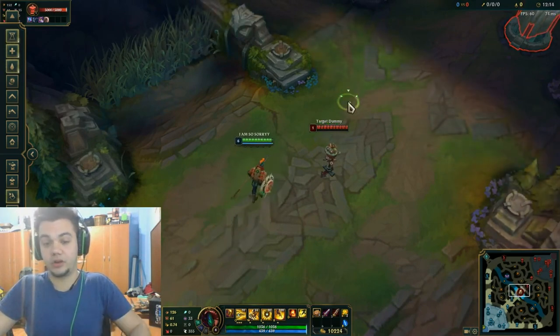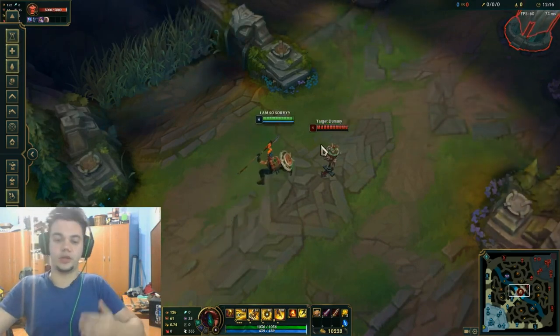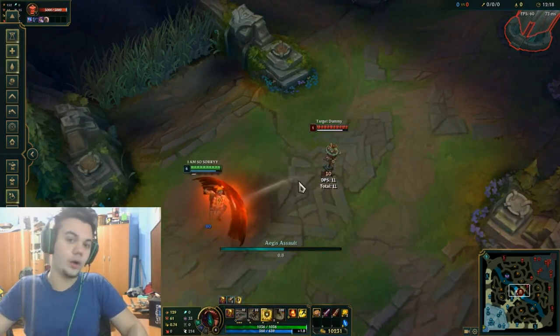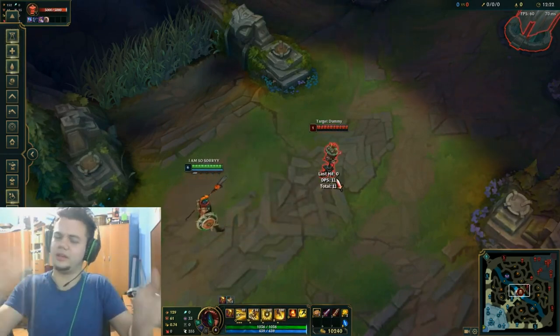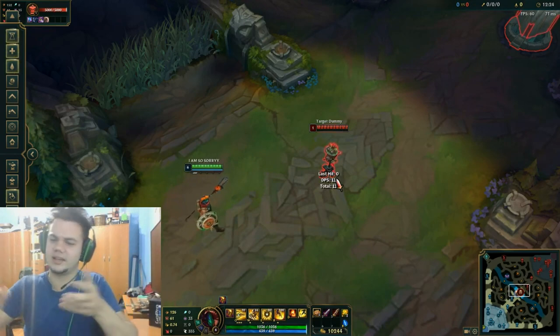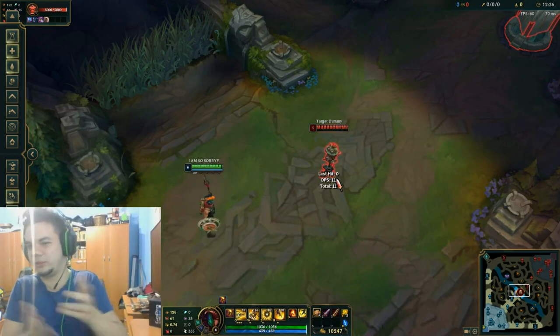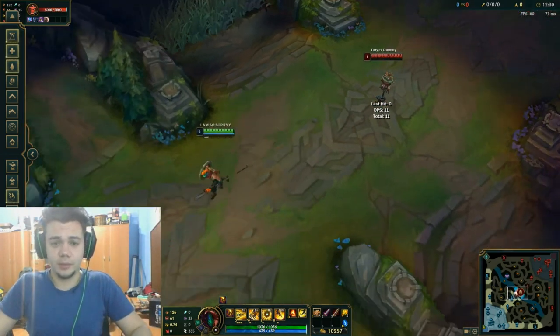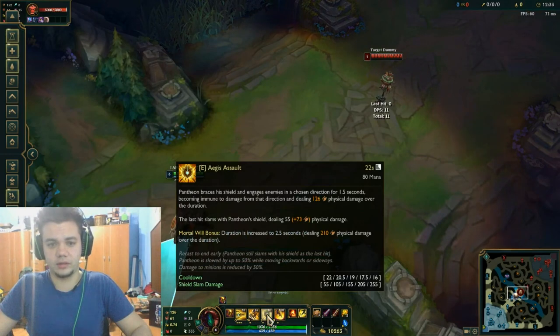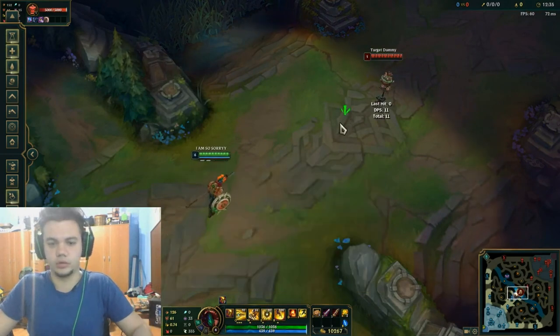There are some tricky cases. The Fizz matchup, for example, where he jumps on you with his E — I'm not sure how his E counts because he's practically invulnerable during it, so you're not really hitting your E in that direction since I'm not sure if he's on the map at that point. But it's quite interesting to know. The first and third tips both focus on Pantheon's E, so we're going to cover that now.